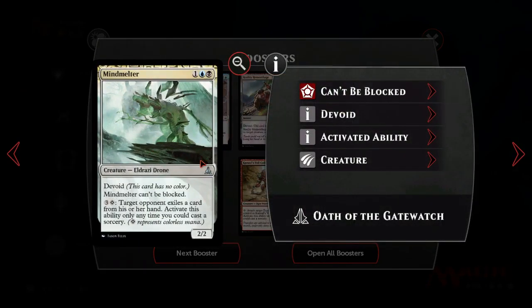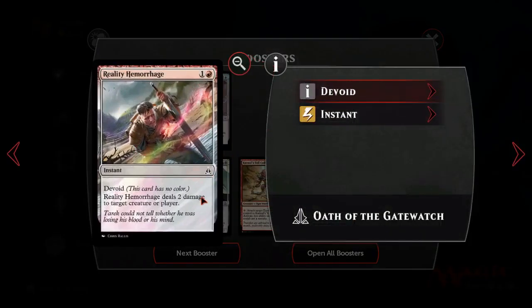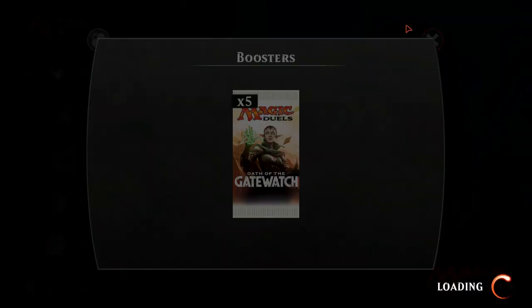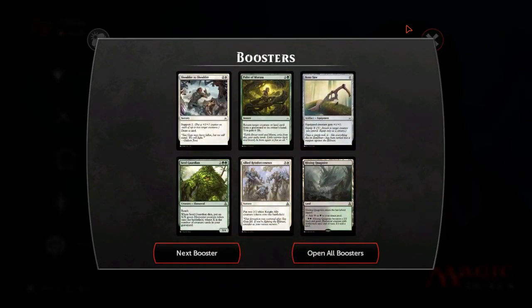Mind Melter is good but I don't know. Seer's Lantern enables colorless mana - that's its main advantage. Reality Hemorrhage is 2 damage for 2, which is okay but not great. Abstruse Interference - 3 mana Devoid, counter target spell unless they pay 1, and you get to make an Eldrazi token. This is okay and might get played. Just having more counterspells at 3 is good, because a lot of the counterspells cost 4 unfortunately.